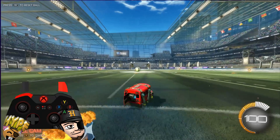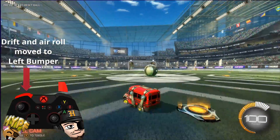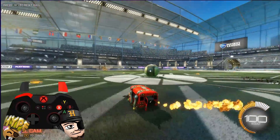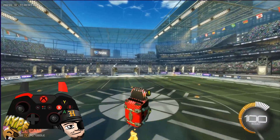The first thing any new player should do is move your air roll and drift from its default location. Most players move this to left bumper. The biggest advantage of doing this is you can now drift or air roll without removing your hands from either boost or jump, making your air rolls and drifts seamless and instantaneous.